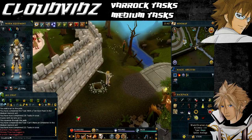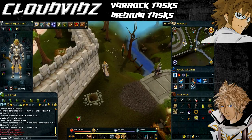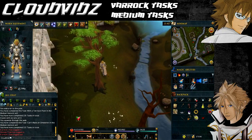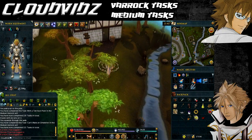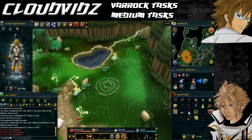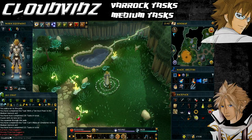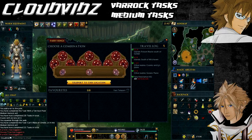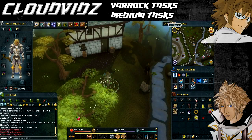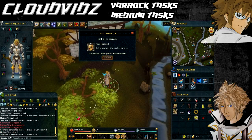The next task is called Dial V for Varrock — that's to dial the Fairy Ring west of Varrock. This requires you to have started Fairy Tale Part 2, Cure a Queen. First return to the Fairy Ring in Zanaris. The quickest way is to go to the Edgeville Lodestone, cross the bridge in the direction of the Grand Exchange, but instead of going through the agility tunnel head south — there's a Fairy Ring there. Use it to go back to Zanaris, then select the code DKR to travel to the relevant location. Once you've traveled to the DKR coordinate you'll appear west of Varrock and it will come up with task complete.